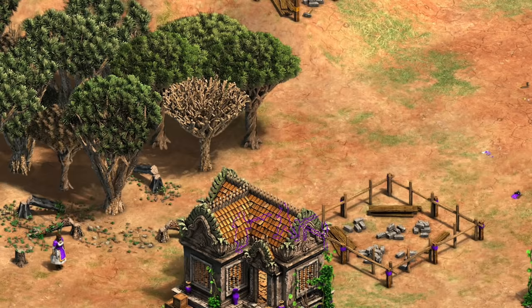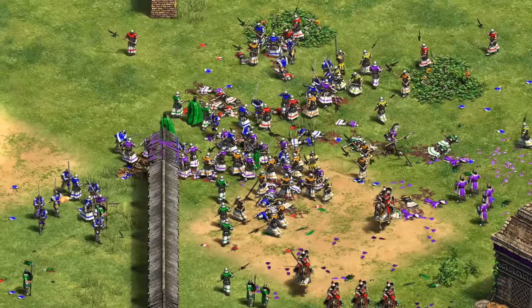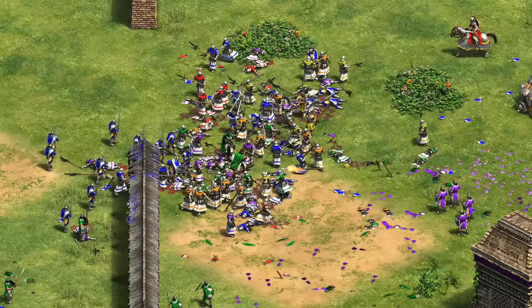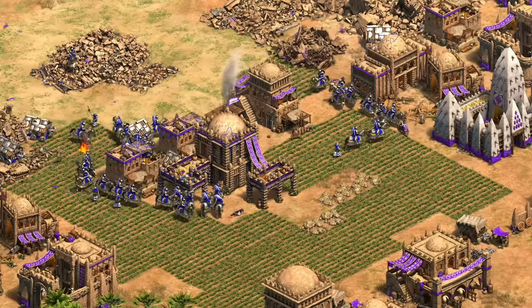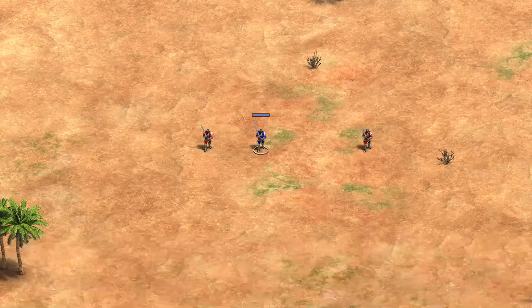Hey guys, Spirit of the Law here. Age of Empires units sometimes get a bad rap for their pathfinding and odd quirks, but with one specific behavior they're incredibly brilliant. In this video we're going to look at how they pick which enemy unit they're going to target next. It's good to know how your units behave so you know when they can make their own decisions and when you need to step in, and by the end I think you'll also have a bit more appreciation for how smart your units really are.